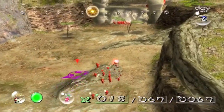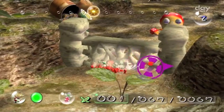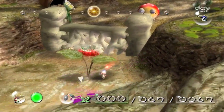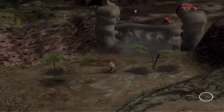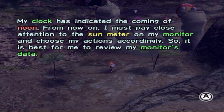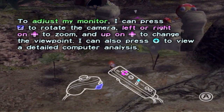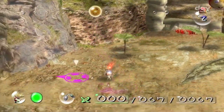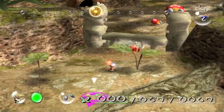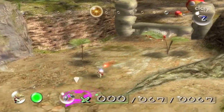We're gonna bring these guys over here — we don't necessarily need all 67 Pikmin right now. The other way you can get flower Pikmin is if you just let them stay in the ground and let them grow. I think it takes three time units. My clock has indicated the coming of noon — from now on, I must pay close attention. Basically, he's explaining the sun monitor. By noon, you should be getting near what you were trying to do.